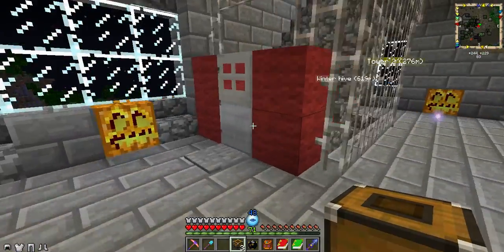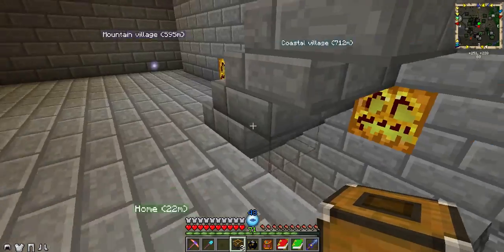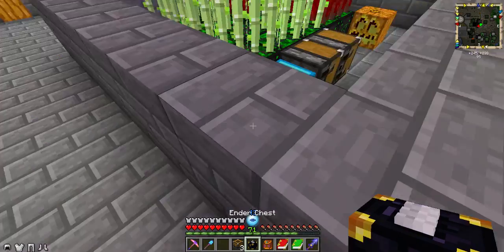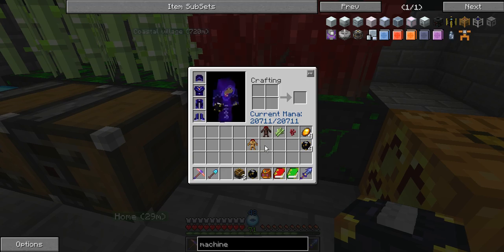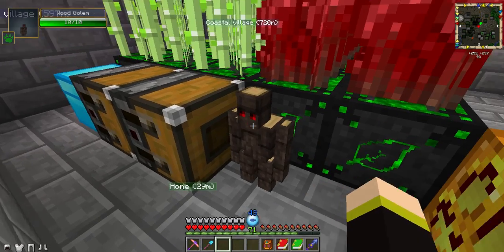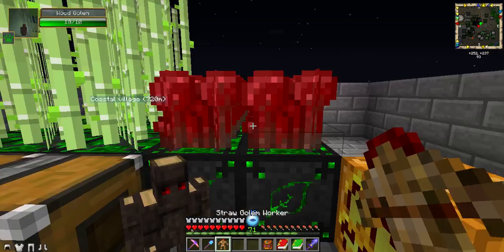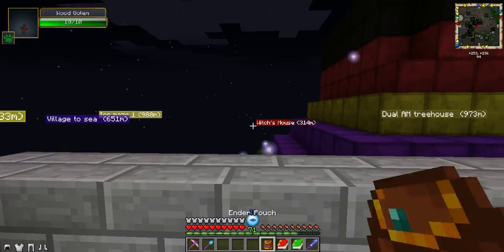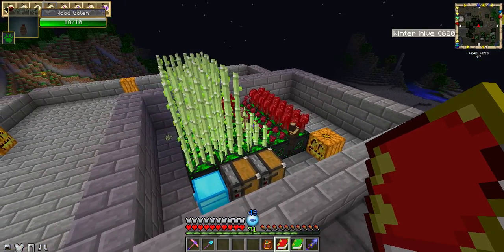I will place the wooden golem in here to grab only sugar canes, nether wart, and the straw golem. Yes, we'll have it here. You can see it's working now like a madman. So, we'll get more of these resources again.